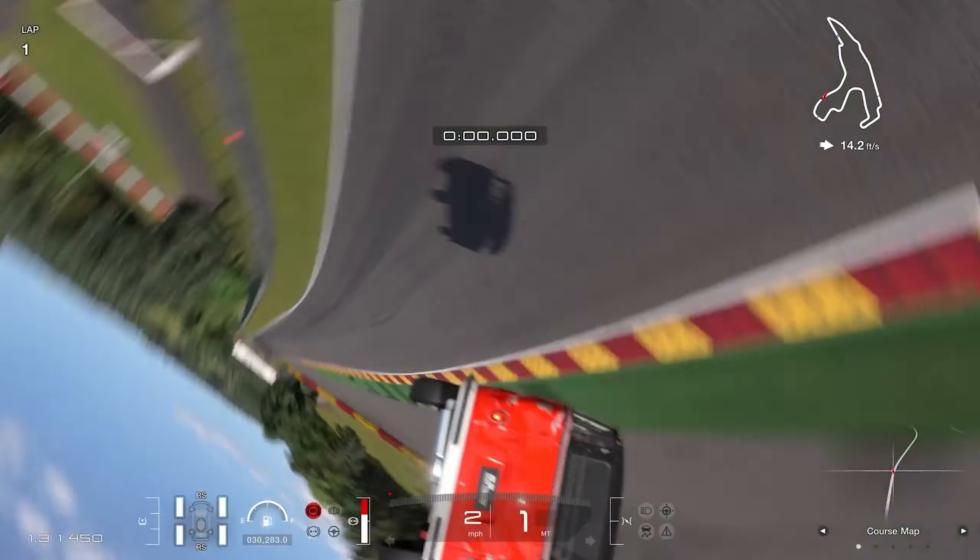Now we're going to try this at another track — going over to Northern Isle to hang out for a bit. It is possible for the cars to just rocket themselves onto you, and that's going to happen again in a moment. As I was messing around with these custom races, this is where I eventually found out that some cars do fly off the track and never return.